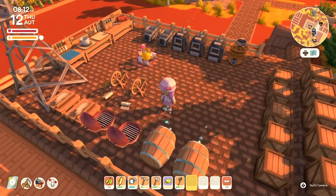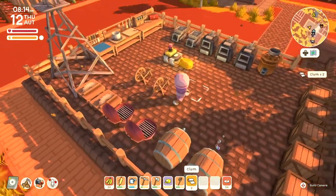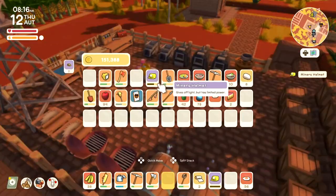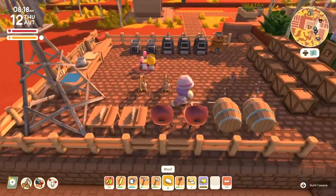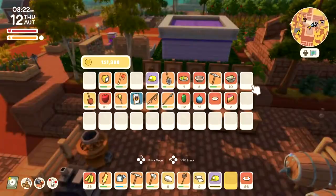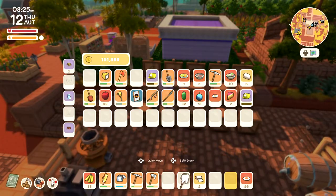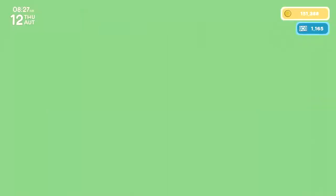Welcome back to Dinkum! Today we're hopefully going to be moving the telepad to a better location. I don't really like where it is at the moment, so I really want to do that. I'm just kind of setting up a couple of things over here, making sure those are processing and all of that kind of thing. I'm also trying to get my miner's hats charged for the nighttime.